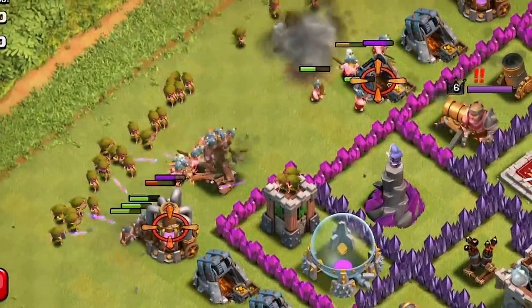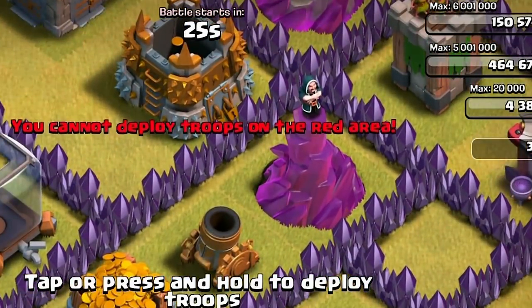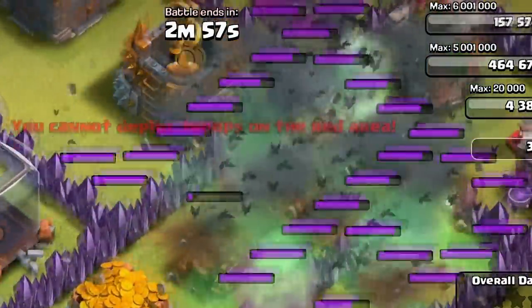Depending on what they have in their clan castle, the lightning spell can turn the tides in your favor if you can get them all into one spot. Players will be happy they brought this spell if they wish to take out weapons such as wizard towers and mortars that do splash damage on their troops. If you're ever looking to farm or just want to cause some damage with the touch of a finger, the lightning spell is for you.